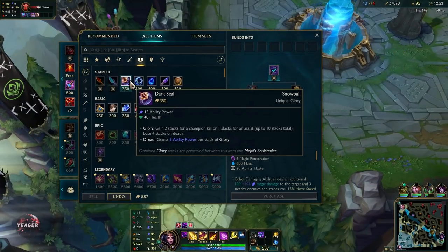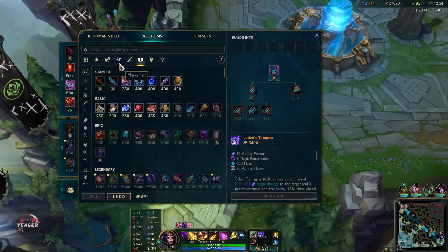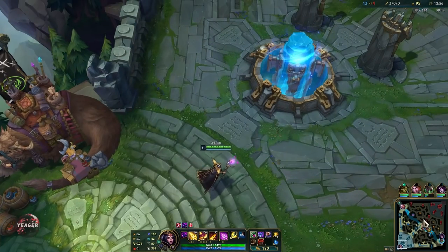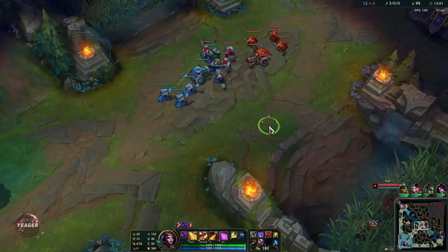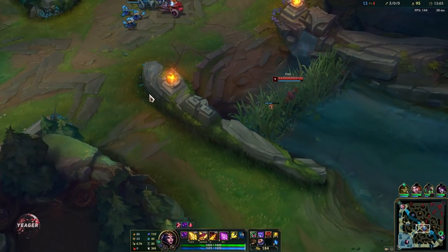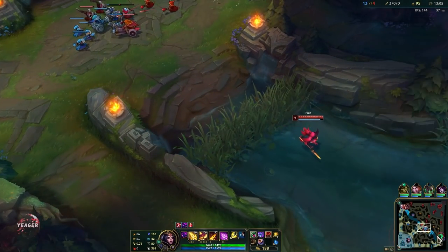Alright, we got the LeBlanc item — now we can go ahead and get the dark seal. It is late to get it, but as I said earlier it is because I had so much gold previously that I could just buy the components. Otherwise I would have gone for the dark seal earlier, because then I would be sitting on a lot of stacks right now.